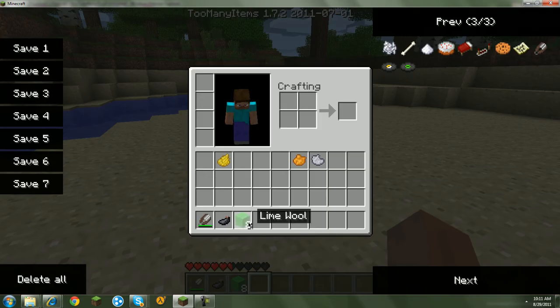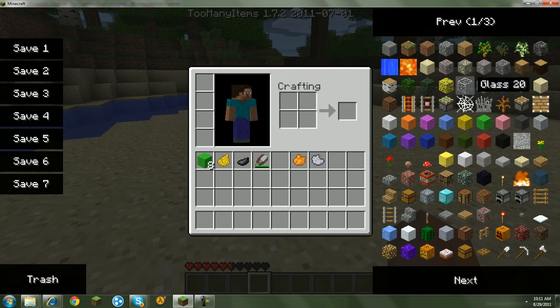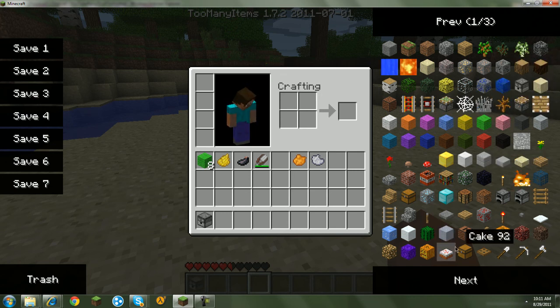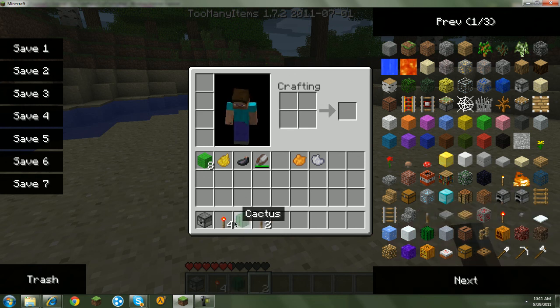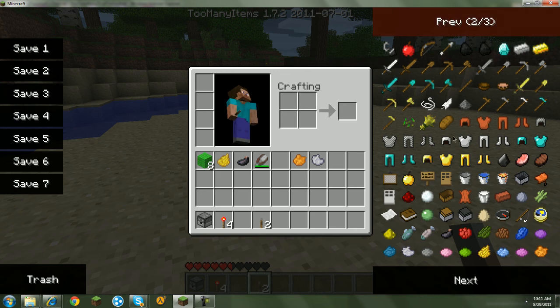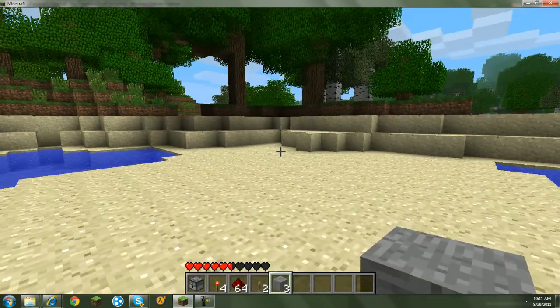First of all, you'll need to get yourself a dispenser, four redstone torches, two levers, and of course some redstone. Oh, and three blocks of your choice.